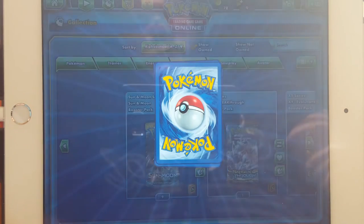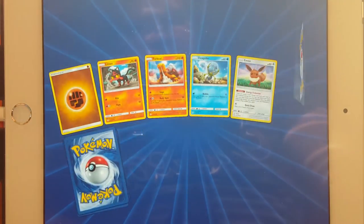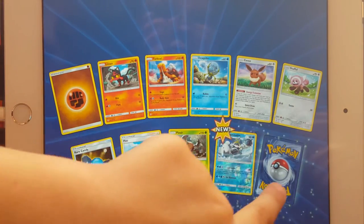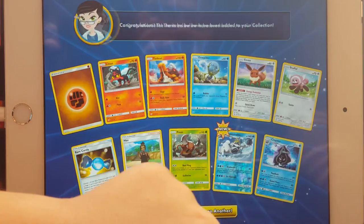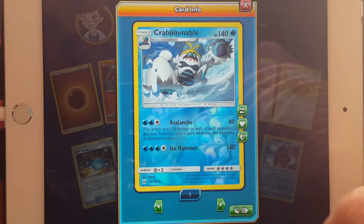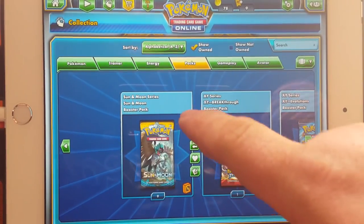I swear if you get the rainbow rares — I'll get the rainbow rares! Oh, you got two — you got a reverse holo. Ha! You just got a reverse holo. You just can't beat me. Haven't beat me yet.